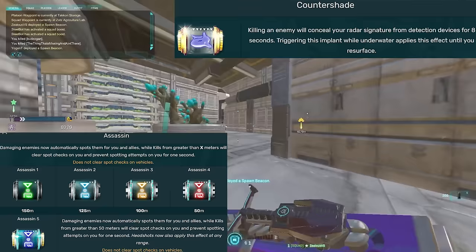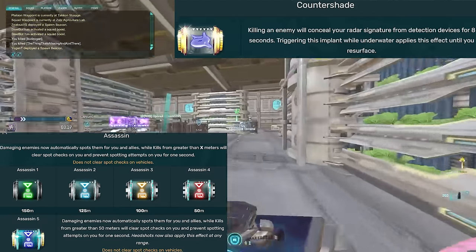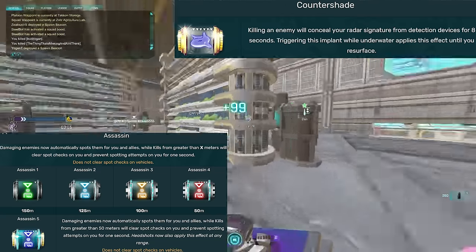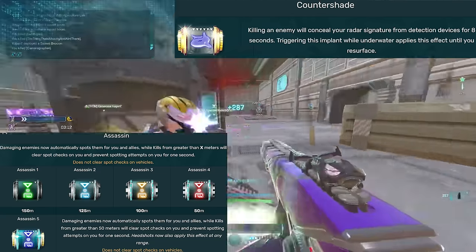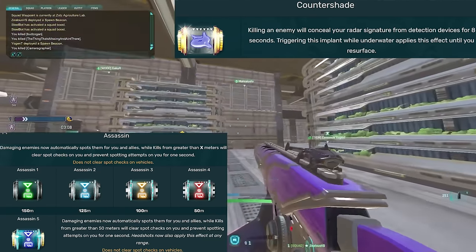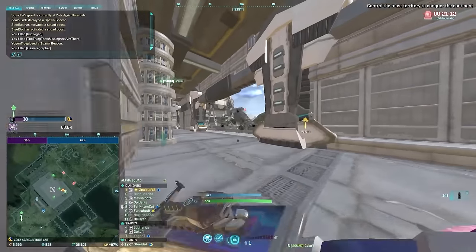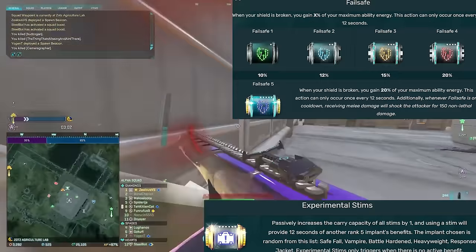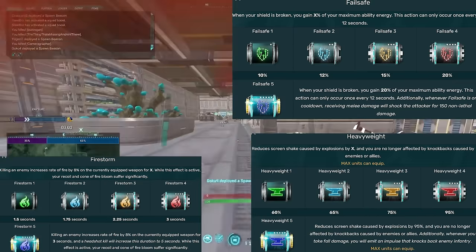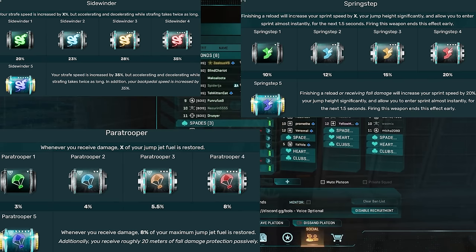Countershade and Assassin are really really useless, especially relative to the other implants on this list. They don't offer enough utility to even be considered relatively useless — they're just totally useless. The same can be said for Experimental Stims, Failsafe, Firestorm, Heavyweight, Overdrive, Paratrooper, Sidewinder, and Springstep — they just aren't amazing relative to the other options available to you.